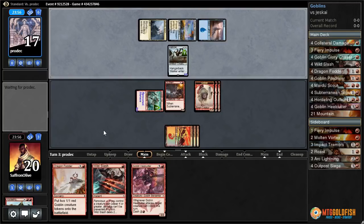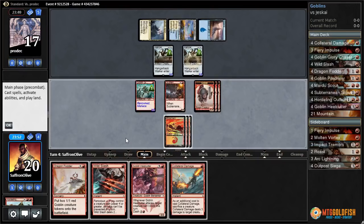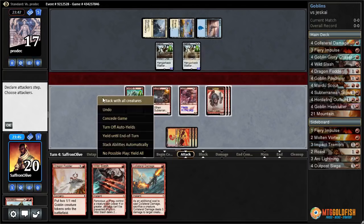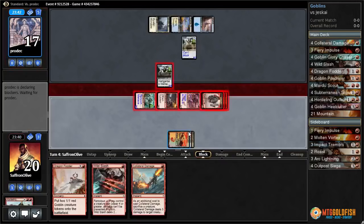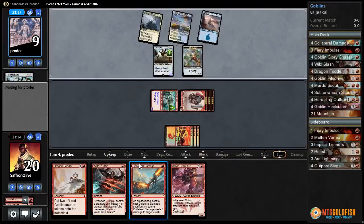Tap Prairie Stream — do they have a Jace? Another Hangerback. We have a lot of burn in hand so we'll just Dash Heal Cutter, attack with everything, making one Hangerback unable to block. Opponent can trade with our Scout but they still take 8 down to 9. They get a Thopter token; Heal Cutter goes back to our hand and we're pretty close to winning with our burn spells.